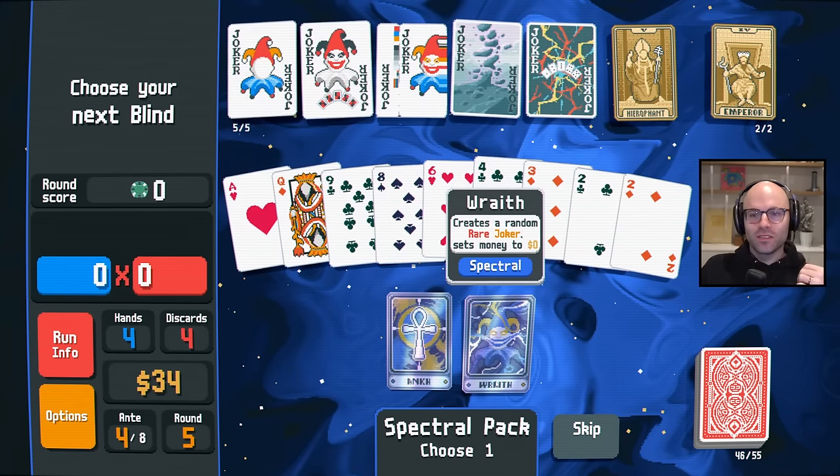How many aces we got? Two aces, sure. Beautiful — 24, 54 times two. It gets us there. No need to stress.